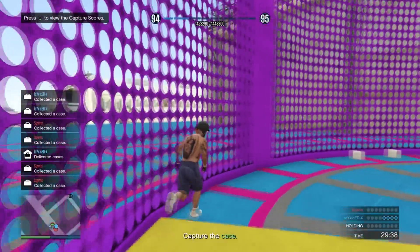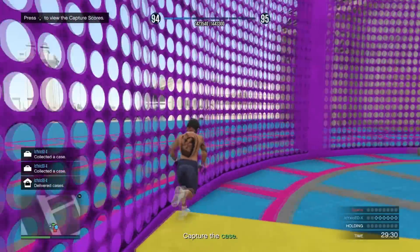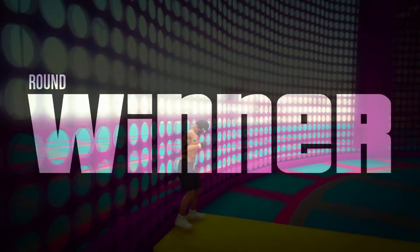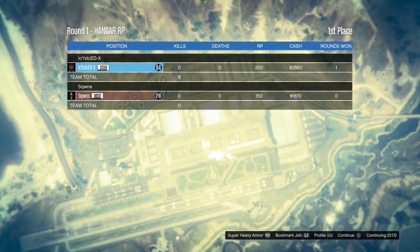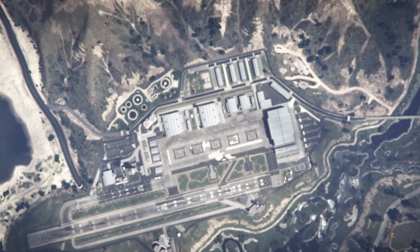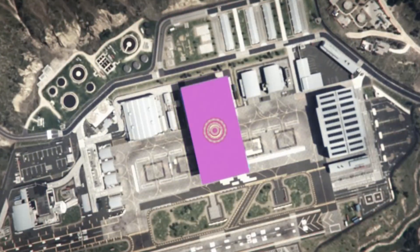You can see my rank is going up every single time I collect one — it's giving me like 700 RP every single time I deliver them. These two briefcases give you 25 RP each. You deliver them, win the round, and you get 200 RP from that, plus the briefcases and the delivery. You literally get like a thousand RP every single time, and you can do seven rounds of this. If you're on a really low level, in about five minutes you'll probably hit level 20.